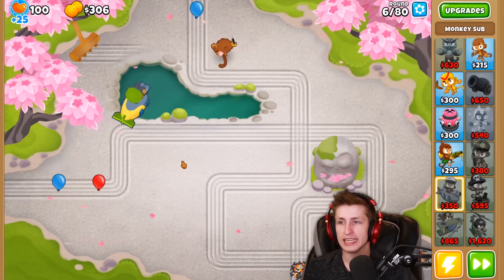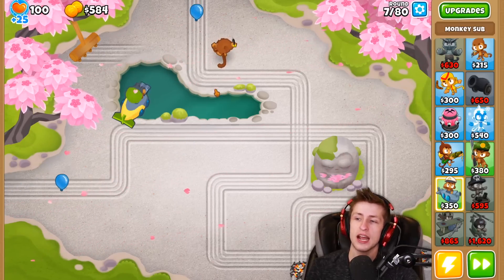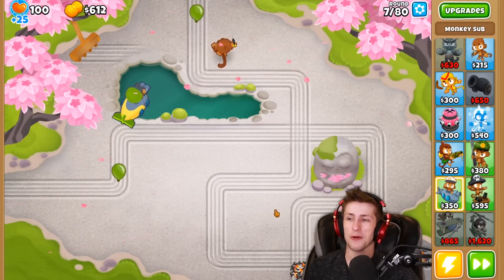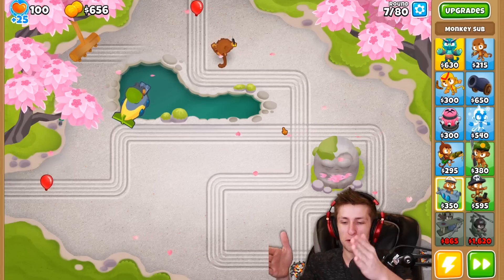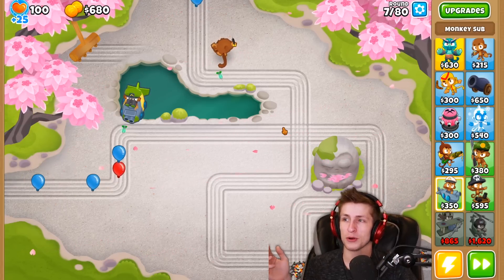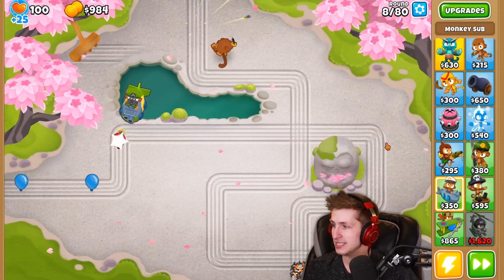The idea with this plan is to have a bunch of monkeys in different areas, get a Brewmaster, get a support chinook, and then move the permanent Brewmaster from spot to spot so all the monkeys globally have the buff. I think that would be amazing.